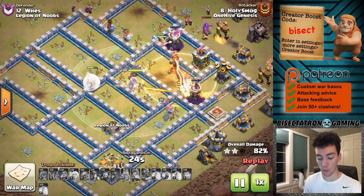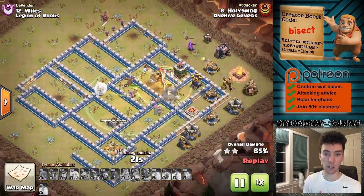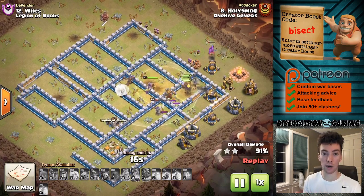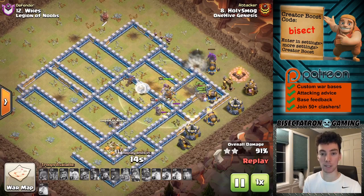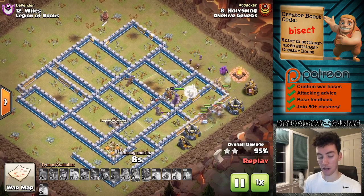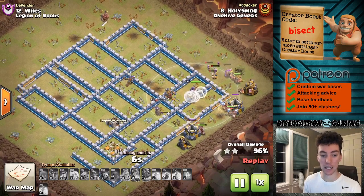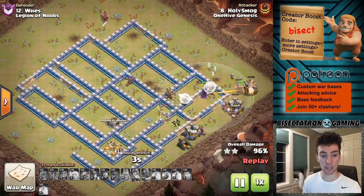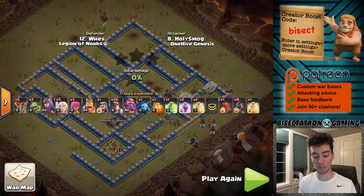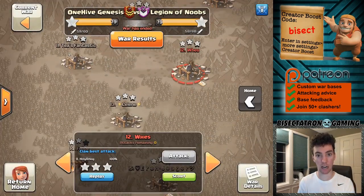Oftentimes with the queen charge as a phase of the attack, you want to get a lot of value at first, then have her take the least amount of damage possible by using the next phase to tank for her. The queen is a very valuable tool to have up at the end of the attack for cleanup. She's good at taking out that last ring of defenses one at a time, especially if there are some healers left on her — a very good troop for wrapping up the remainder of the base. A few miners might have a lot more trouble with that.